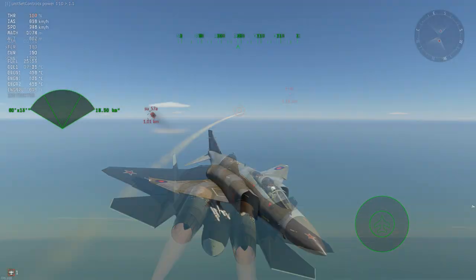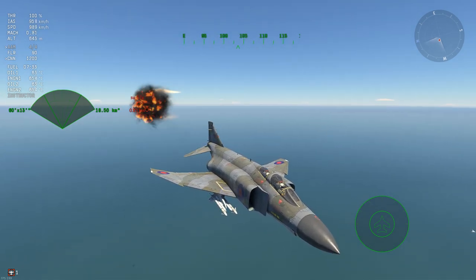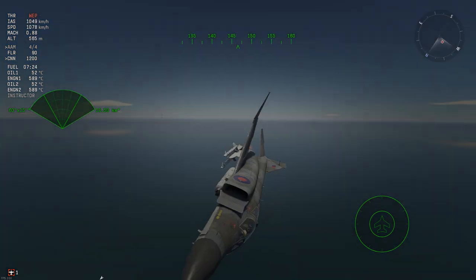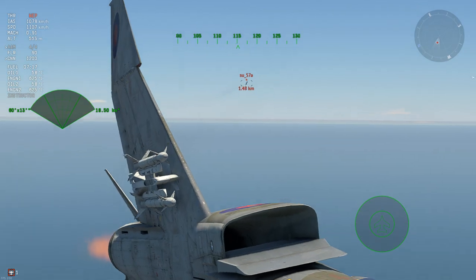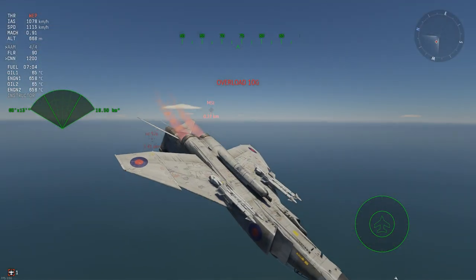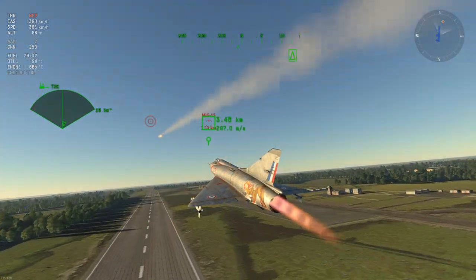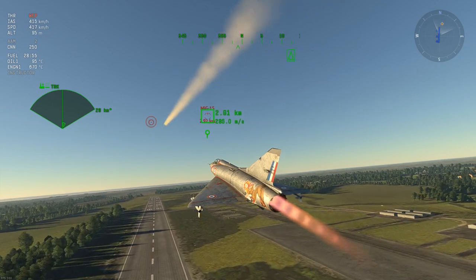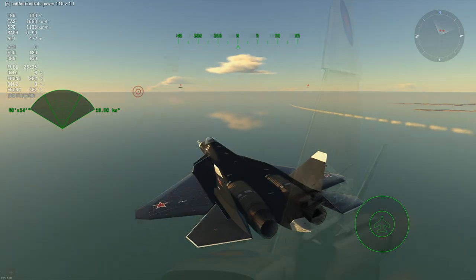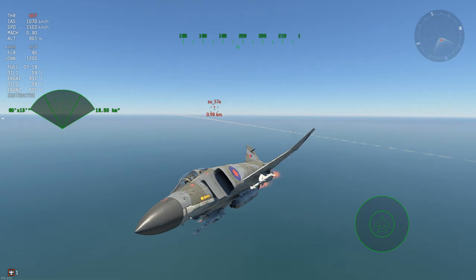If an enemy is flying directly behind you, you should avoid flying in a straight line. You don't need to be doing any hyper maneuvers either. If you think he's about to launch a missile at you, just stay in a steady bank to the left or right. Doing this will force his missile to do more work than if you only start evading after it was fired. Almost every missile in the game will fly straight for about half a second or more, so if you're evading during this period, even slowly, it will quickly result in a higher angle off of the missile once it starts maneuvering towards you.